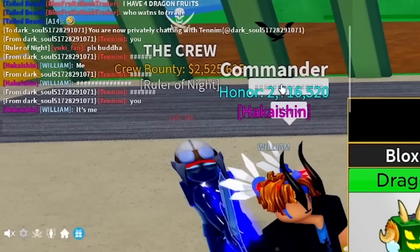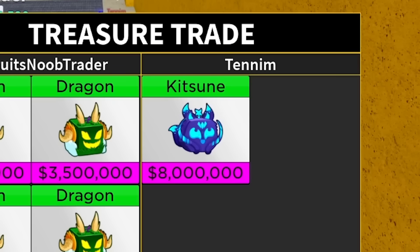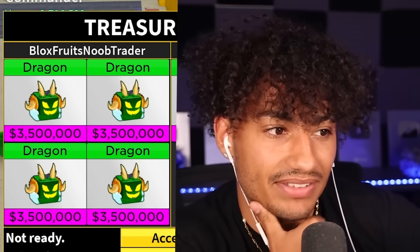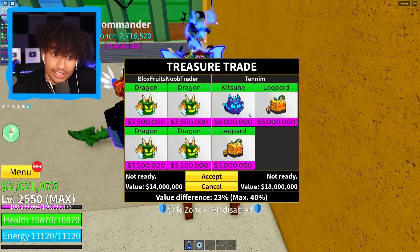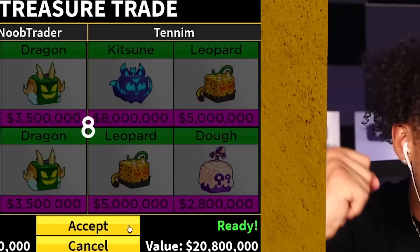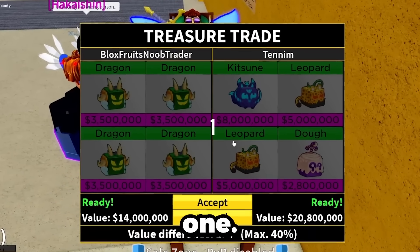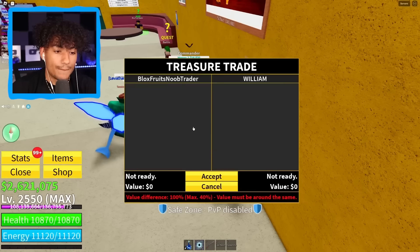Please be something decent — oh, Kitsune! Rubber? Ew. So we got one Kitsune — I'm not trading four dragon fruits for just one Kitsune. But then he adds a leopard! A Kitsune and two leopard fruits and a doe fruit — this is a W trade, it's worth it. I'm accepting this trade. Three, two, one — boom! That's actually a W trade. We're getting closer and closer to 30 Kitsunes. We have 20 leopard fruits now and five doe fruits.